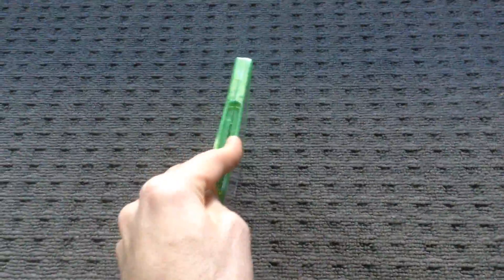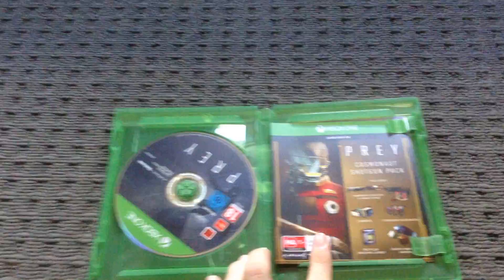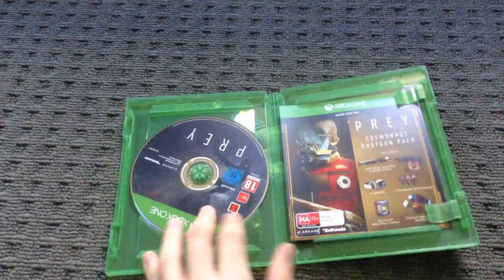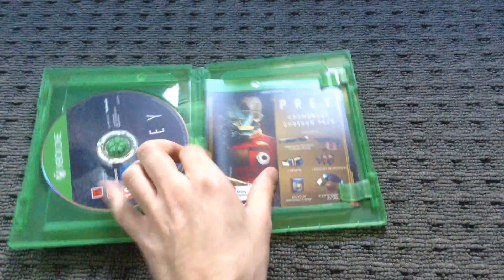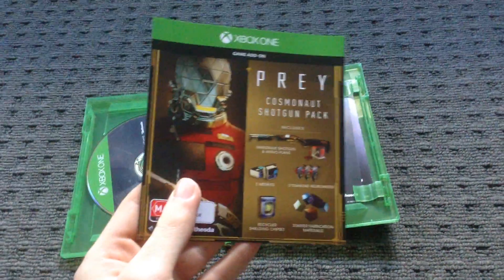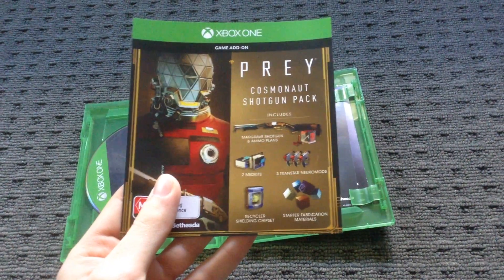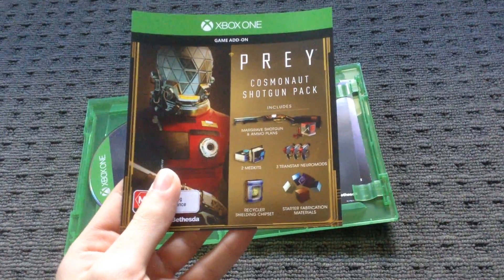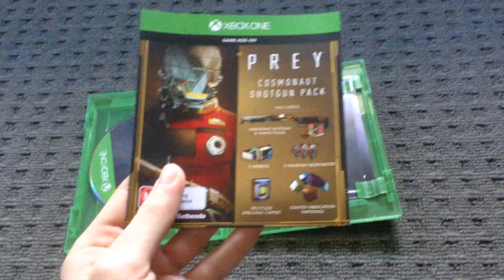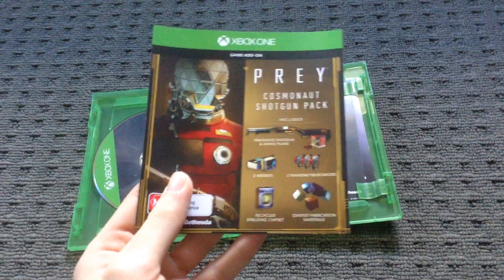I played the beta — or the demo — and boy, those fucking mimics, Jesus. So we got the disc, we got the Shotgun Pack, which has a shotgun and ammo, two medkits, three Trainstar neuromods, a recycler, shielding chipset, and starter fabrication materials.